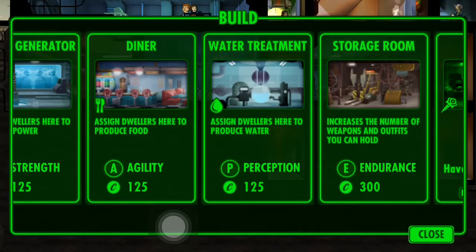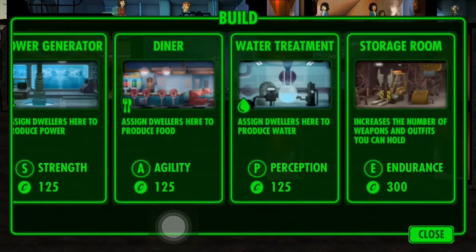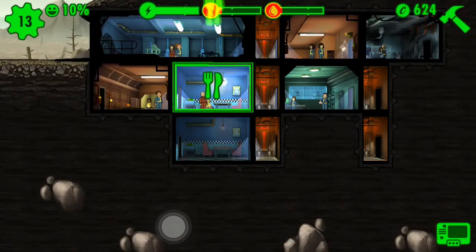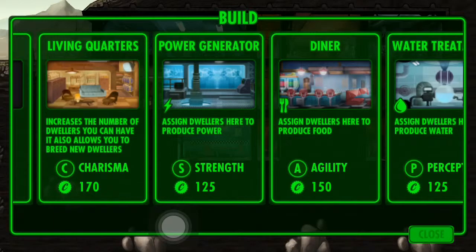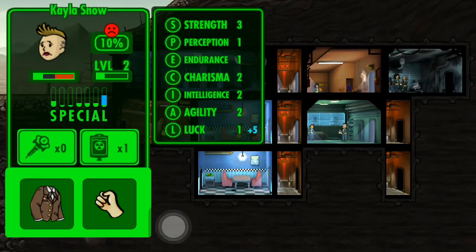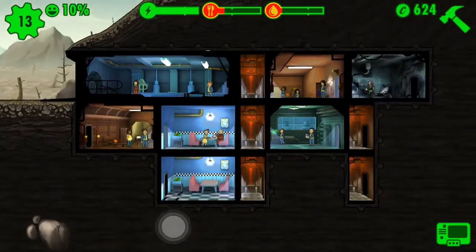So here's what I'm trying to understand: when you build each of these rooms, the dweller with the best stats in the matching category does better. If you have dwellers with high agility, put them in the diner. If they have perception, put them in the water treatment room. I kind of see what we need to do now. The diner requires agility — let's check the SPECIAL stats. Agility and luck — we don't actually have one with agility, which is unfortunate.